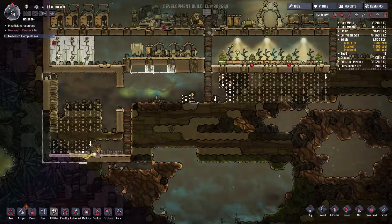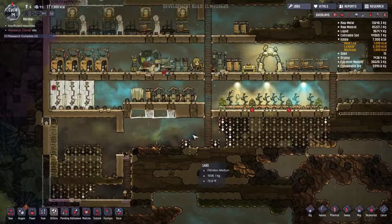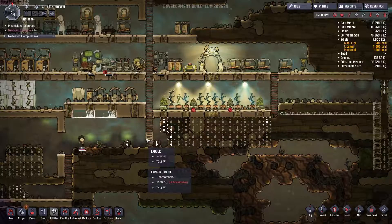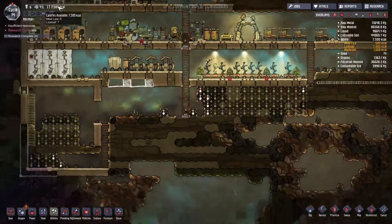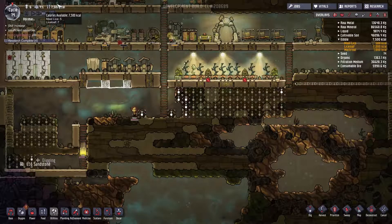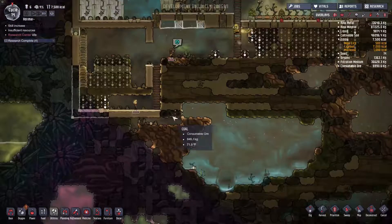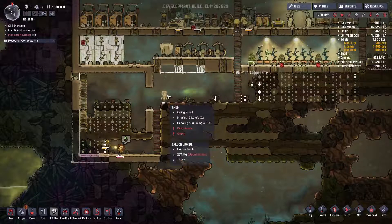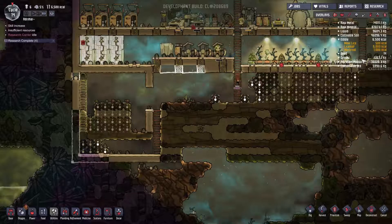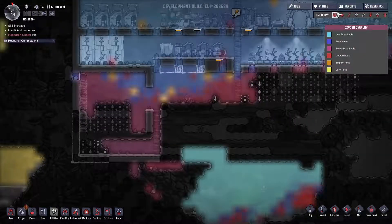I was going to go ahead and put the wall in, but I can actually put it here. That works. Priority nine. And I'm out of power. That's fine. I kind of want to just go ahead and get this done so I don't have to worry about it.